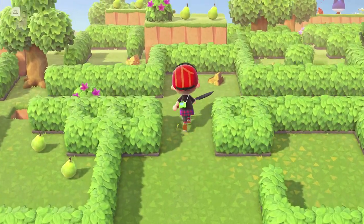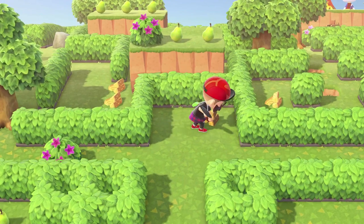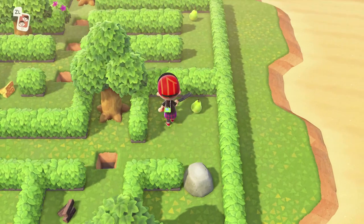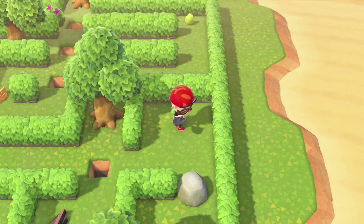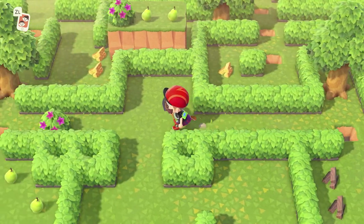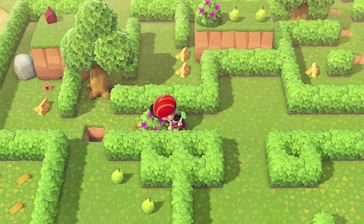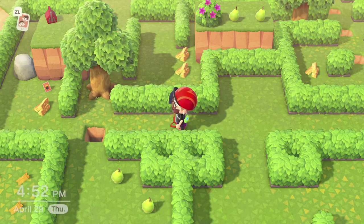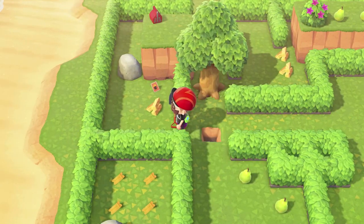Now, pick up the two wood bundles, then head over to the right, hop over the water square, pick up those two pears. Head back across the way you came and dig up the bush that was on your left originally. Hop over the water square and pick up the materials. Eat a pear so that you can crack that rock open.